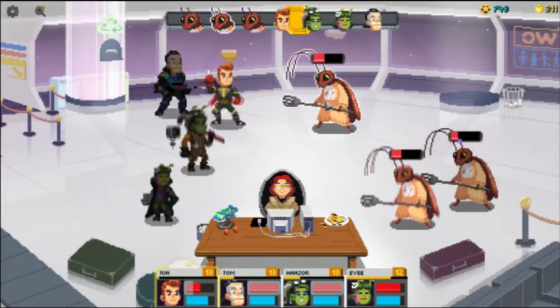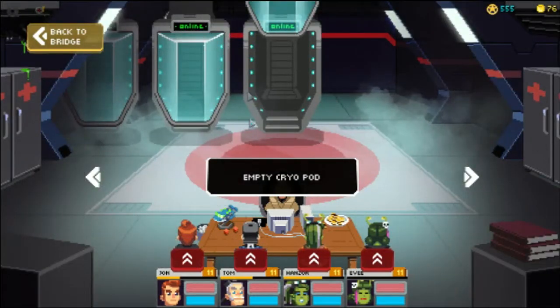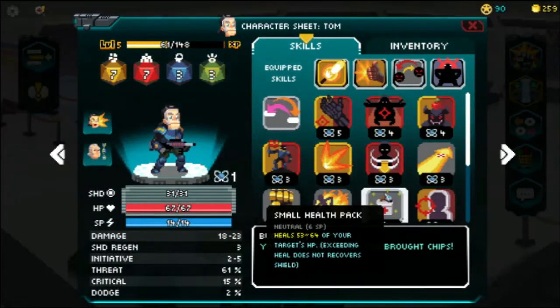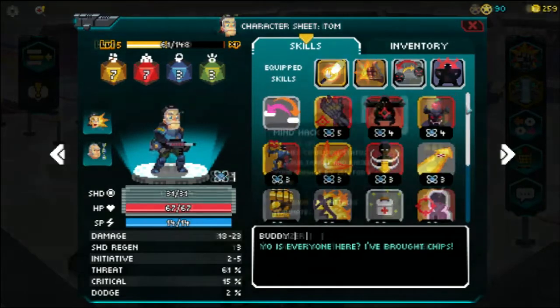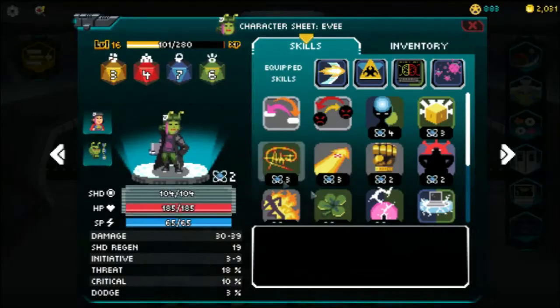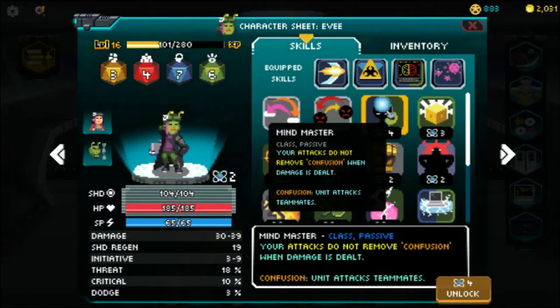Someone not working out how you planned? Bench them in a snazzy cryopod and come back for them later. Each class gives your character different skills to unlock through levelling, and each adventurer can have four skills set at one time. So there is some planning involved to make sure you are covering the bases, unless of course you want a full team of tanks with no healers. Could work.